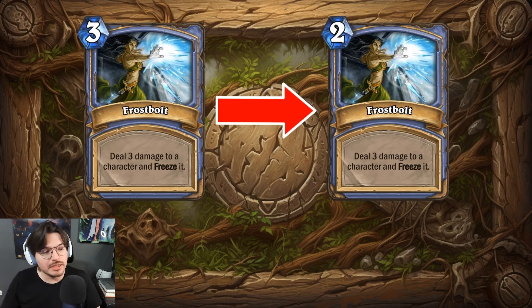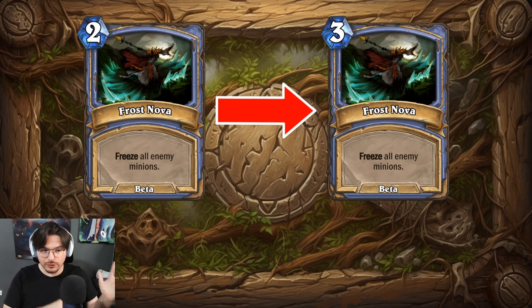Then we have Frostbolt. Frostbolt used to be a bit weaker — it used to cost three mana, and then they buffed it to two mana when they released it into the classic phase. This is the Frostbolt we know and love — and some people hate. It's pretty good. I can't imagine it being played at three mana. I think they definitely overvalued some damage cards, and we'll see that as we go further.